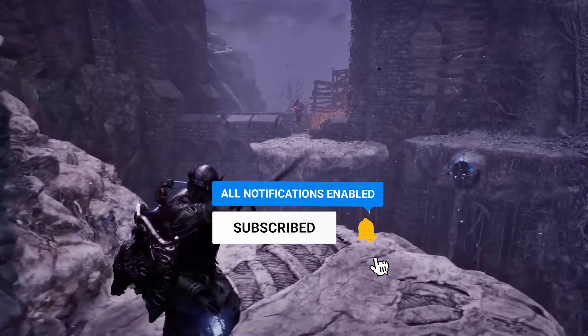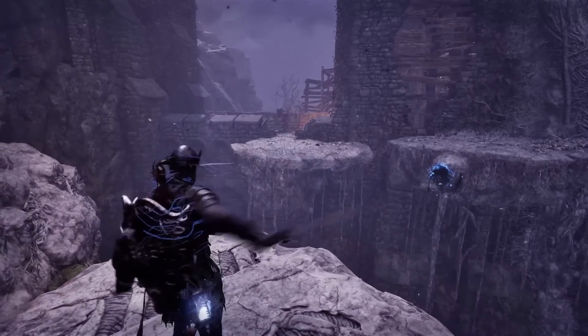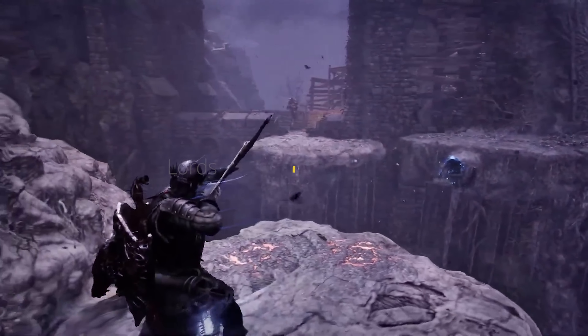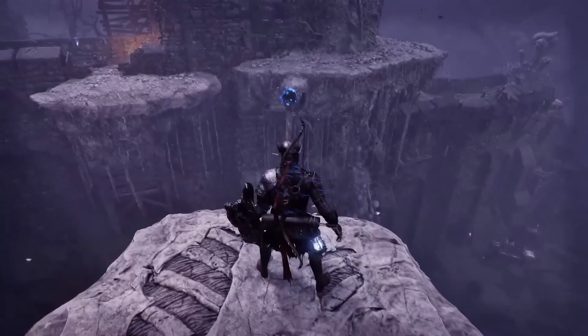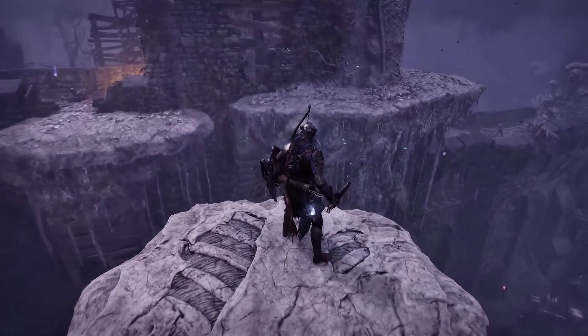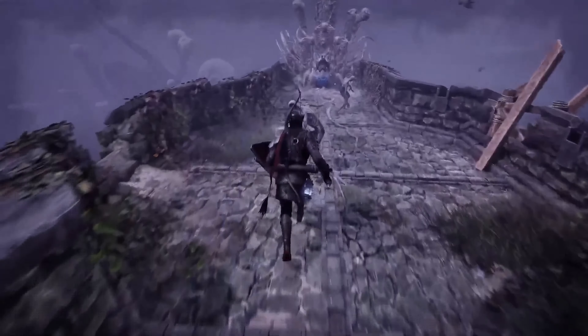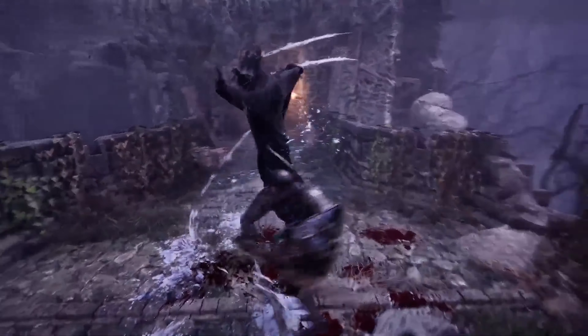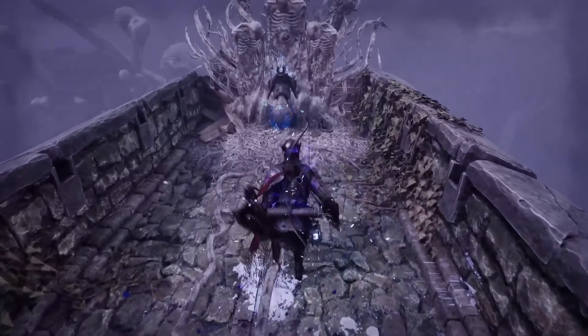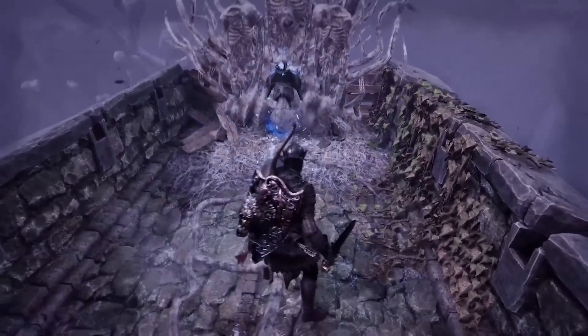One of the most essential tips is paying attention to the three different types of damage numbers when fighting bosses and enemies: red, white, and gray. Red means you are hitting above the damage threshold — you're doing more damage to that enemy or boss. White means you are doing below average damage, meaning you're either underpowered, under-leveled, or your weapon is not strong enough. This matters when unlocking all 194 different weapons and shields.